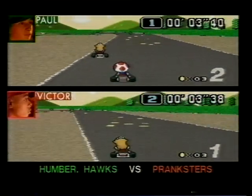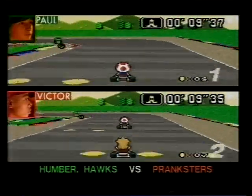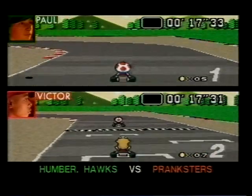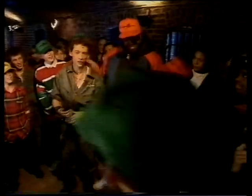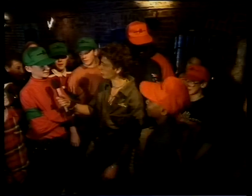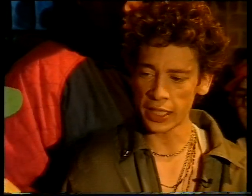And there they go — they've got the green light. The Princess is well in the lead at the moment. They've both got banana skins. Toad's got a little shortcut — he's looking behind, he's got another track and he's done it. The Humberside Hawks have won! Victor doesn't look too happy. Well done, Paul. Victor, your man cut across the grass — dirty tactics. Did you do that intentionally? Yeah, I tried to. And it worked, obviously, because you got through. You're going to be battling out for a place in the semi-finals with the Essex All-Stars.